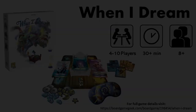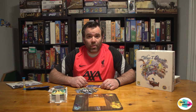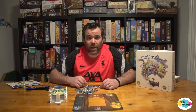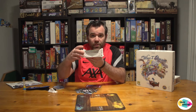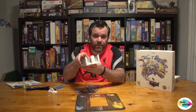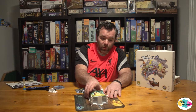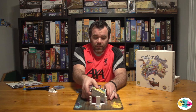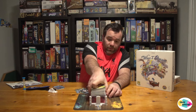Here are all the components of 'When I Dream' outside of the box. I'll show you the components, how the game sets up, and briefly walk through gameplay. The first thing in the box is this board — you'll put that in the center of the table. You've got this unique bed that also goes in the center and fits nicely into the board. Then you have a bunch of cards that you shuffle and place inside the bed.